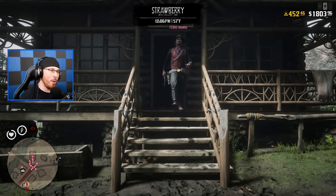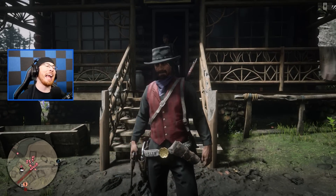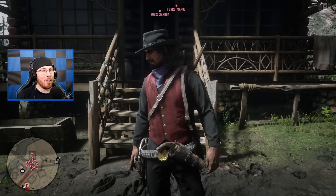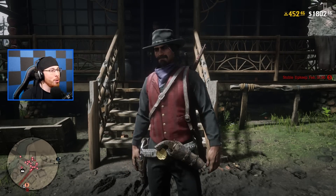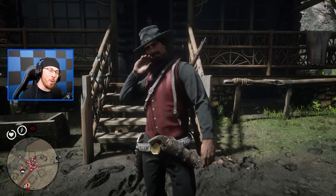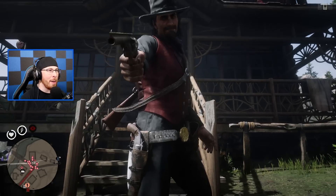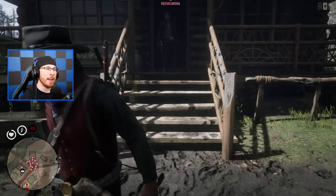Next up we got Ferret. He's rocking the purple bandana with the red vest, black hat, black long-sleeve shirt, black pants, and red boots, with a white gun belt. Honestly he's not looking terrible, but Ferret I'm telling you right now I don't think you're gonna win the competition in this outfit. You gotta come out with your best-looking outfits. And you didn't even clean your guns, Ferret — your gun is so dirty. I'm sure it still works. You know what, Ferret has a great outfit.